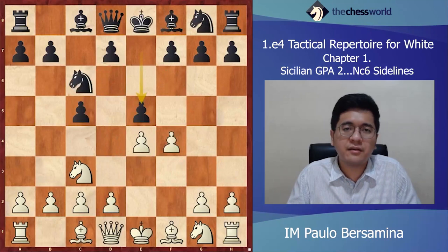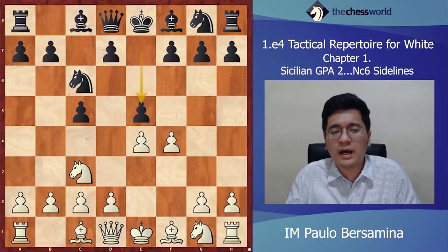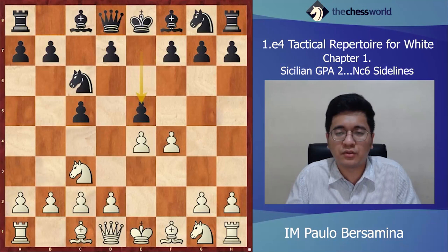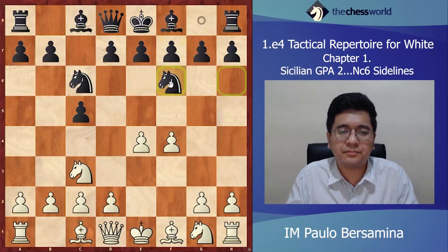We've just discussed the e5 move, which is very rare. I think it's unlikely you'll face this in an OTB game — more likely in online Blitz or Bullet. Sometimes you'll face it because of a mouse-slip, for example your opponent wanted to play e6 and the mouse-leaped to e5. It's important to know some ideas here, but you don't need to know all lines. Now after f4, let's discuss the move Nf6.